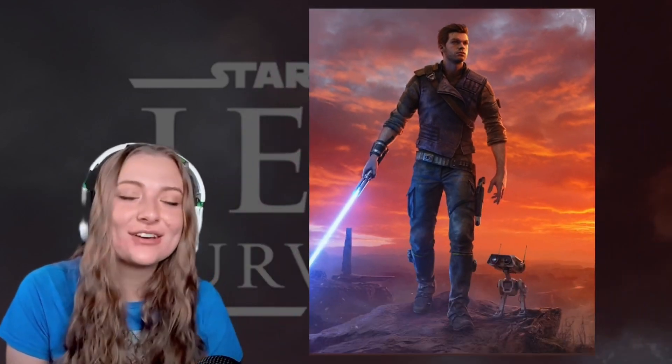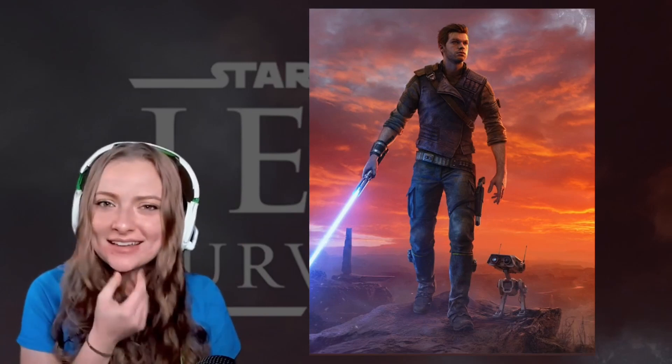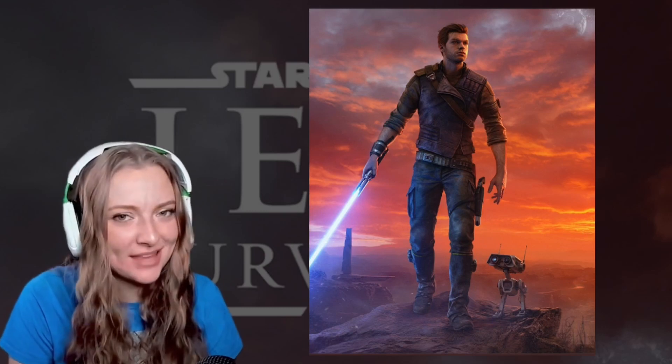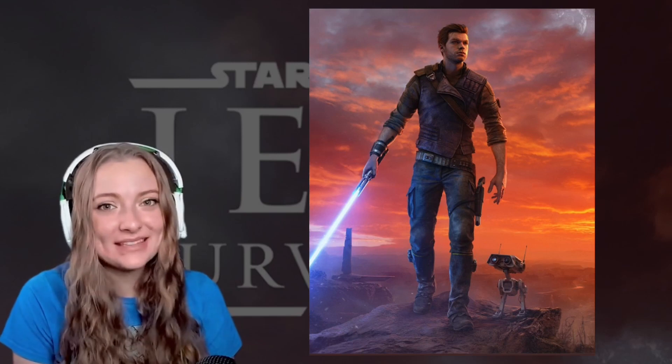In addition to that, we got some official art today. Look at Cal and BD1 — they're looking so good. Cal with that nice little beard and BD1 looking as cute as ever, and Cal with that gun on his hip.